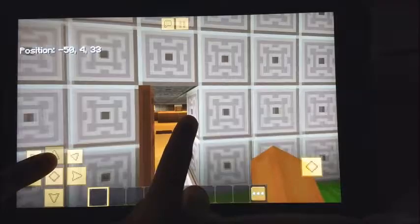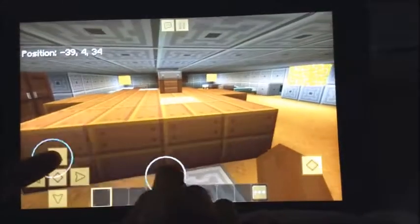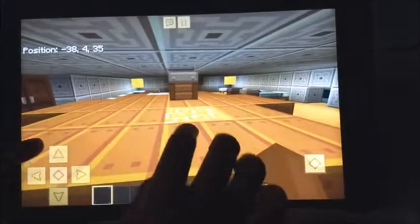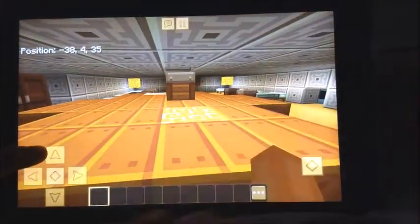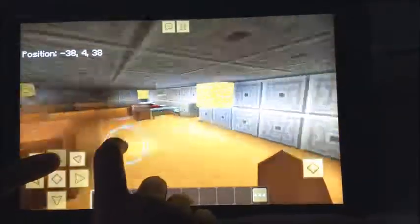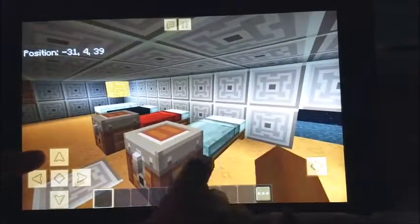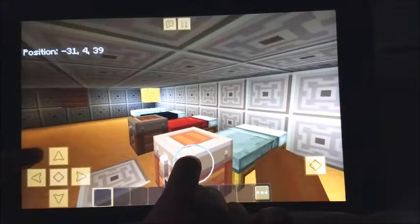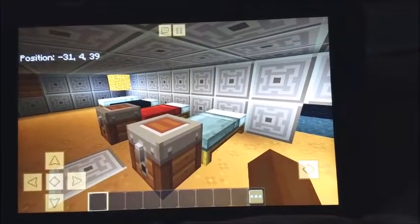Over here is the side entrance. This table is where the soldiers eat. Inside this chest is food. These are the soldiers' beds. These chests are very similar — they hold weapons and clothes.